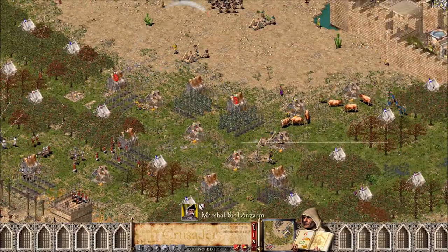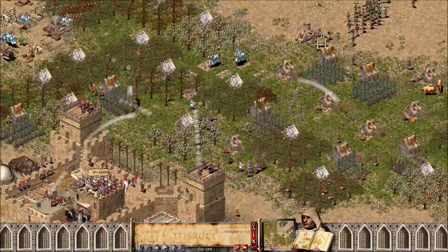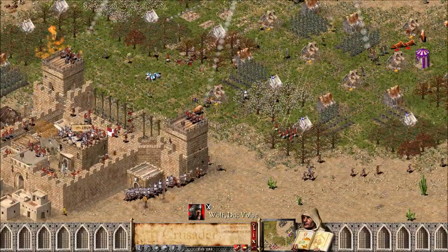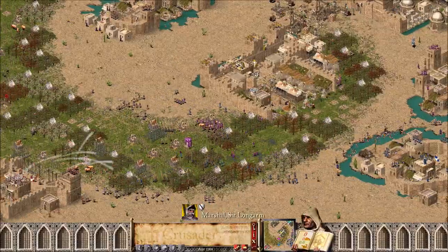Now there are four catapults shooting at the wolf's castle. Now all the red wolf attacks. We have a lot of attacks happening at the same time.